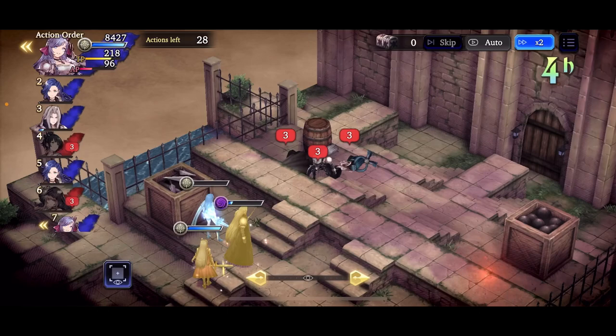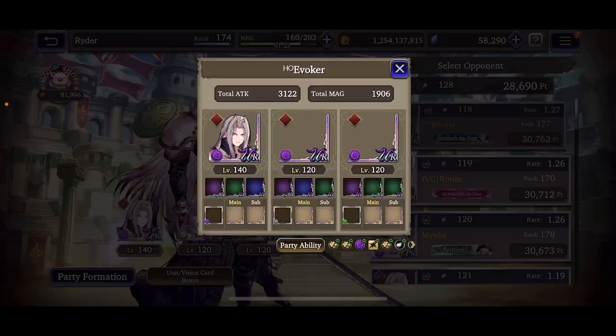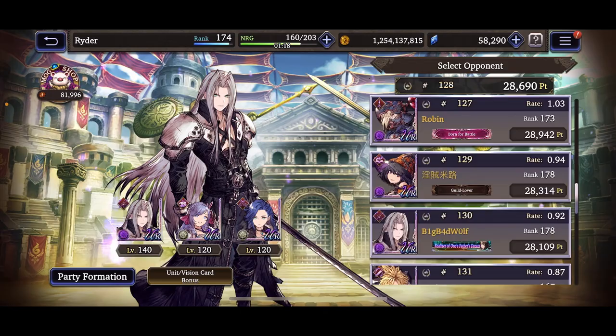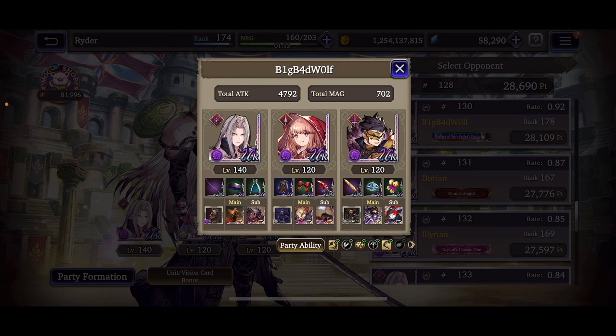Sylvie comes in and finishes off Sephiroth. Not bad — our entire team was left alive. The first battle was super close, but this second battle turned out pretty well. The team is actually looking good, though it did take some finesse to get it working. We're up in the top 150, so everyone we're facing is pretty strong.